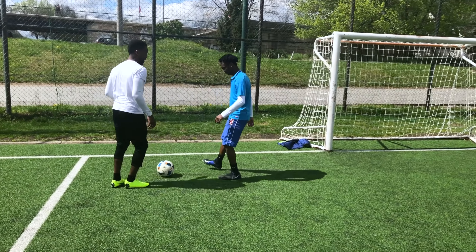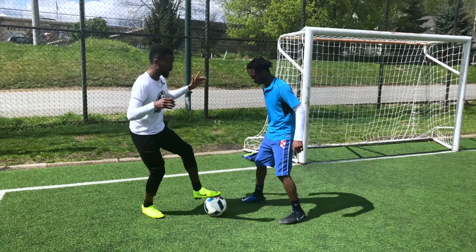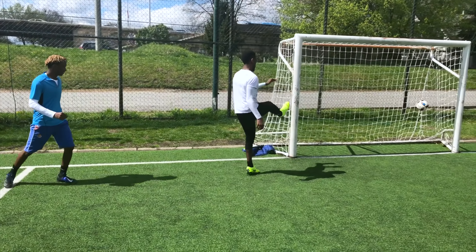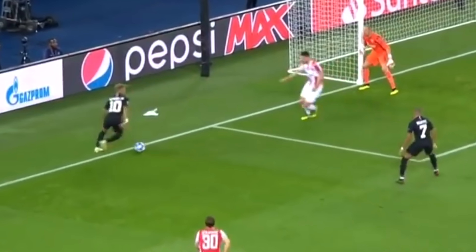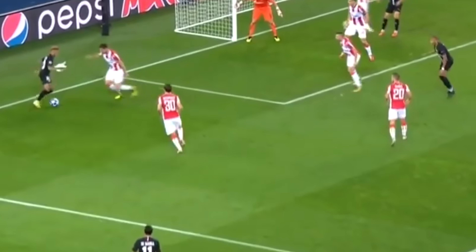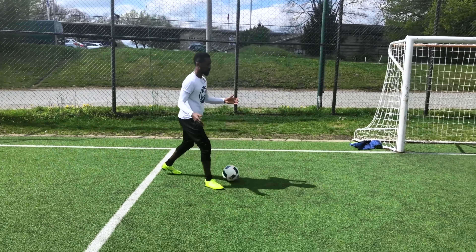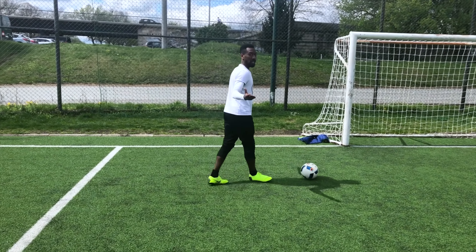He takes the ball back to give himself a little bit of room. It didn't matter what type of nutmeg he could have done — he could have done two touches, he could have done a roll. All he did was take it back like this and then he tried to shoot. You're here to give yourself a little bit more space, take the ball back, go for the nutmeg, then accelerate and go. You can use it anywhere on the field — give yourself more space, nutmeg, then accelerate.